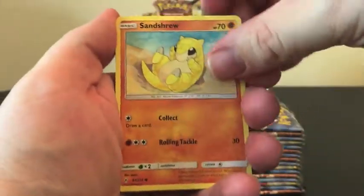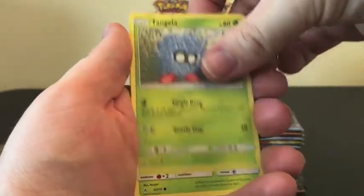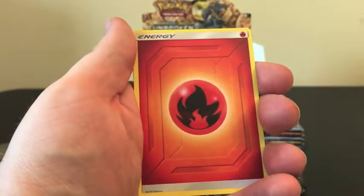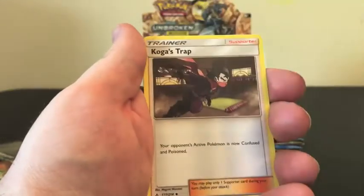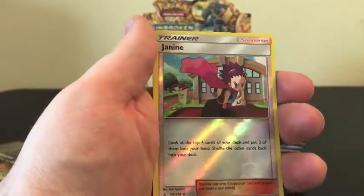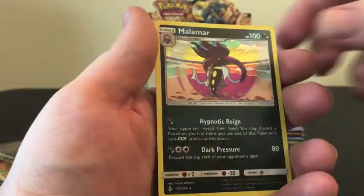We have a Sand Shrew, Ghastly, Kangaskhan, Venonat, Rattata, Fire Energy, Devolution Spray Z, Metapod, Koga's Trap, Reverse Holo of Gengar, and our Rare is a Malamar Holo.